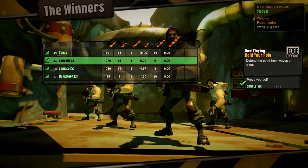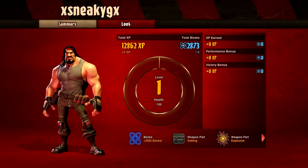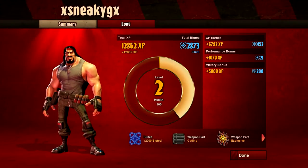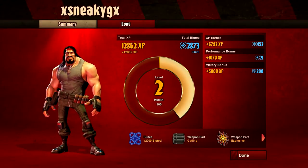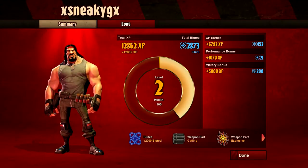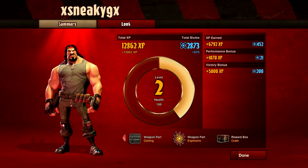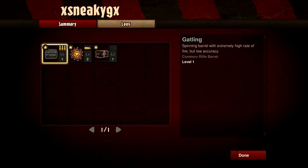Unfortunately I am not the most valuable player, but I came in second place — 15 and 3, not too shabby. The top player went 15 and 1 so he takes first place. After one mission we're already up to level two. Almost 13,000 experience points and almost 3,000 total blutes — blutes are used to purchase stuff on the store, we'll get into that more in depth later. We also got some different items: 2,000 blutes, a weapon part gatling, a weapon part explosive, and the reward box crate which we'll be opening in just a moment.